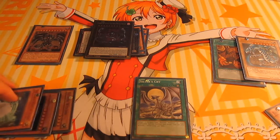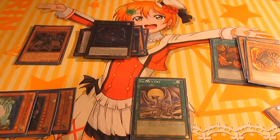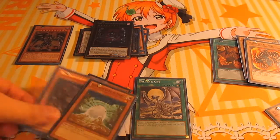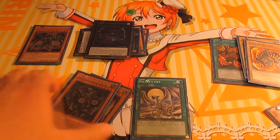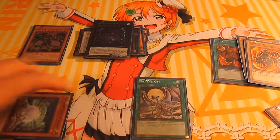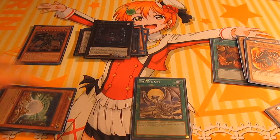Dark Matter's effect should not be that hard to do. With Dark Matter's effect, we basically just send Eclipse Wyvern and any of the Dragon Rulers. It's less likely that you drew into it and something happened to it, but this is useful going first. And you use Silver's Cry.